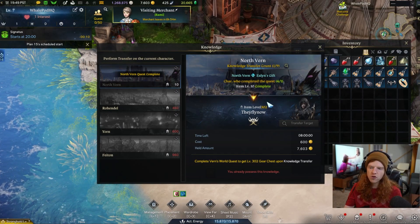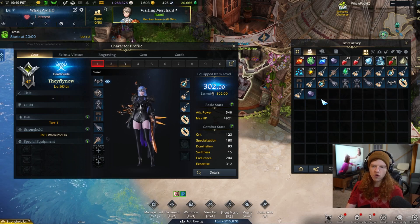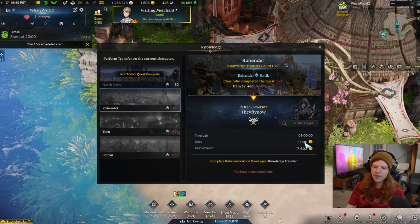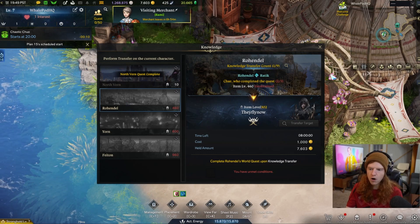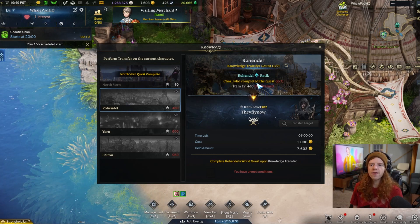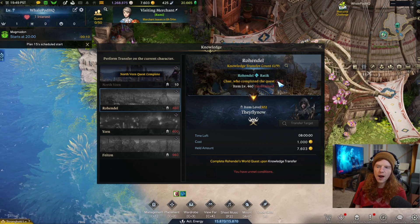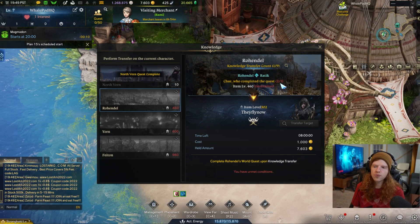Once you have 302 item level, which you can see I do, you can start working on leveling your hero up to 460 item level. Once you're 460, you come back here, pay the next chunk of gold, and it automatically completes Rowendel — all the quests — for you. Characters who have completed quests show two out of three, because I've already completed this twice on two heroes.